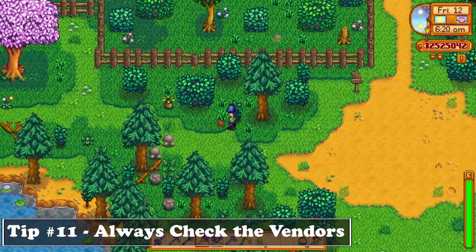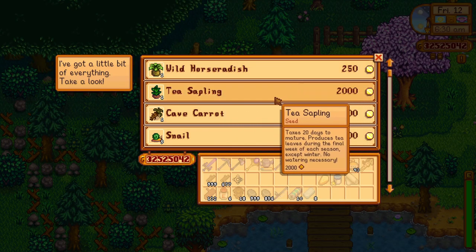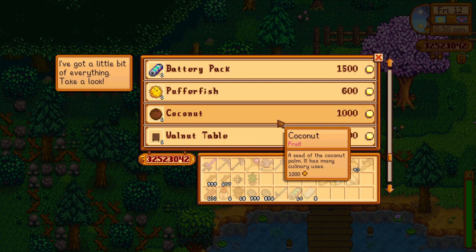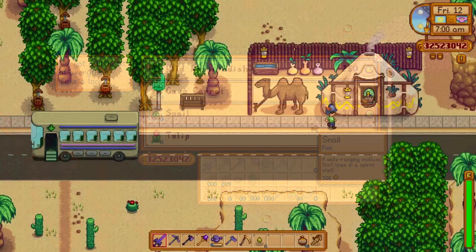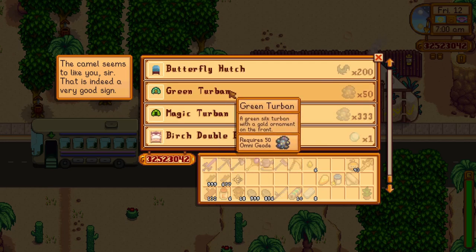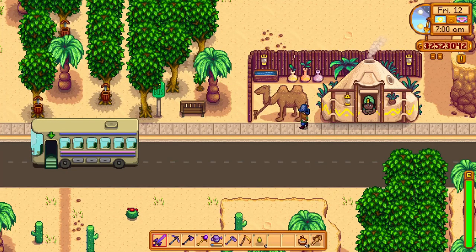The next tip is about the vendors in the game. The vendors outside Pelican Town are really important and you should always check on them whenever you can. The Travelling Merchant is the first one you would see, and you can visit it in the Cindersap Forest every Friday and Sunday, which can be really helpful in getting some rare items you can use for yourself or to complete the community center bundles. The Desert and Ginger Island vendors are really special, since they offer a rotating stock depending on the day which can be really important to have.